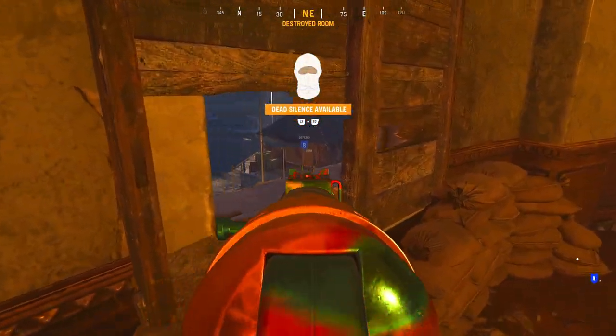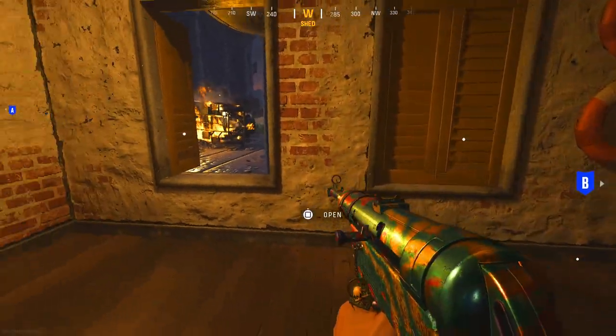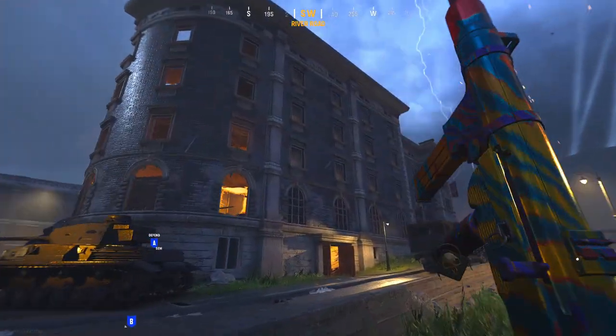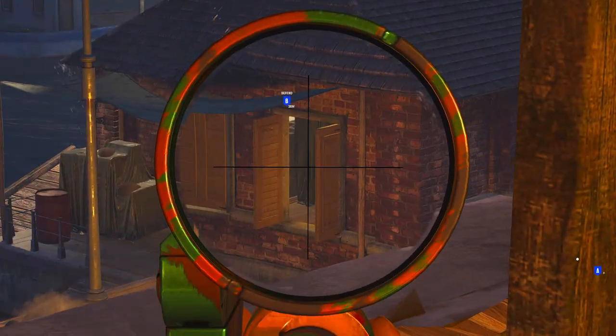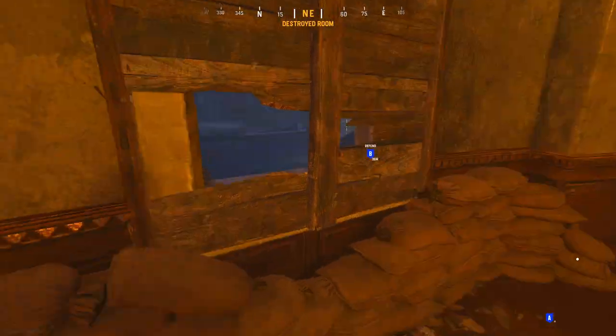If you break in here you have a line of sight onto B. If you or a teammate happen to plant at B stretched out right here and then skip back over to fire, you will have a line of sight into the bomb room from up here.